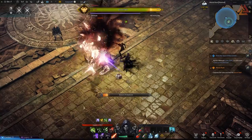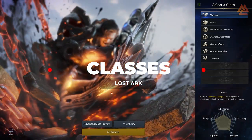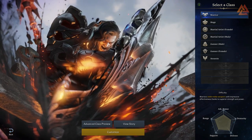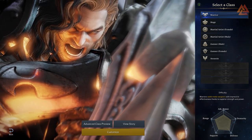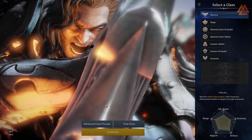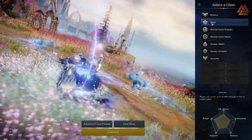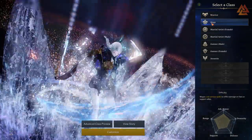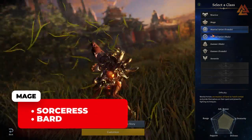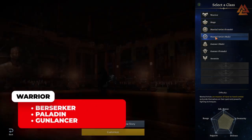Let's talk about the nuts and bolts of Lost Ark, starting with the classes. The western version will come with 15 total different playstyles, broken into base classes and advanced classes. Your base classes are the Mage, the Warrior, the Martial Artist, the Gunner, and the Assassin. For advanced classes, the Mage can specialize as a Sorceress or a Bard. The Warrior can become a Berserker, Paladin, or Gunlancer.